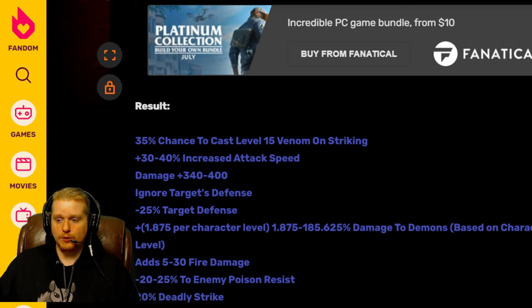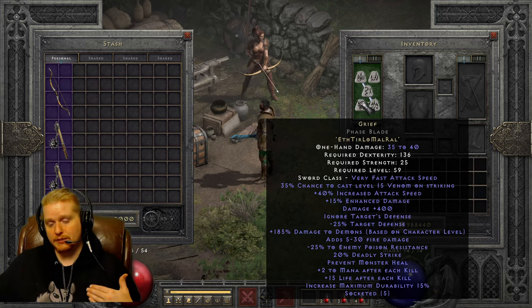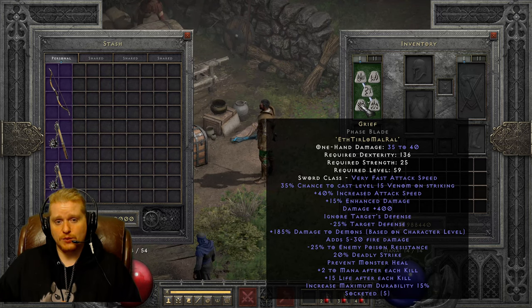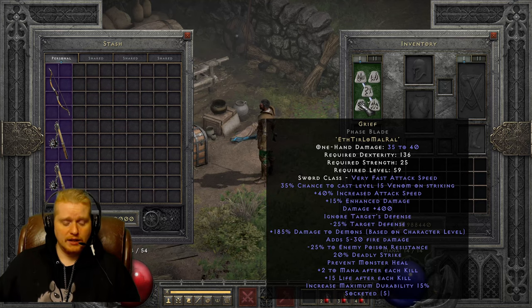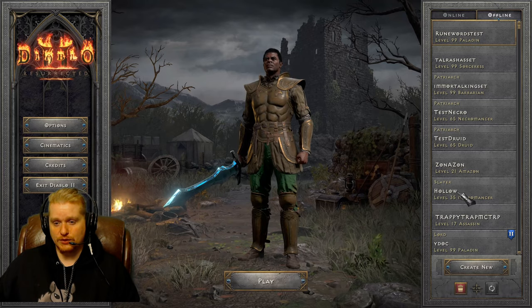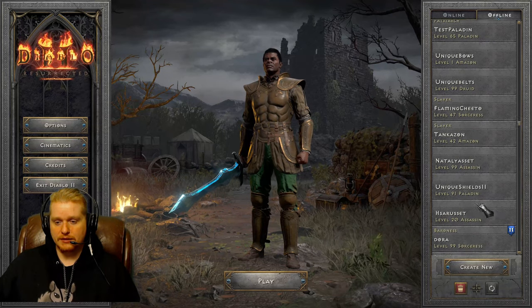Grief has a lot of interesting uses and has become one of the major weapons in the game, largely because of that 400 damage added straight to your attack. There are a lot of characters it works extraordinarily well on, though the community debates which ones are absolute best. Interestingly, people on my YouTube channel have told me that Asteron's Iron Ward is a hot contender for Grief — it's apparently very good at taking monsters' HP down, but may lack on the actual finishing of the monster.